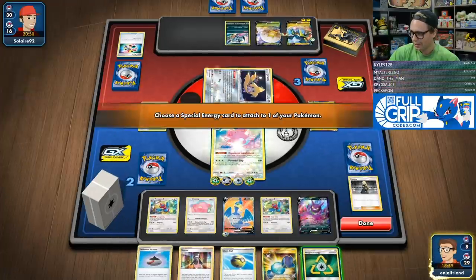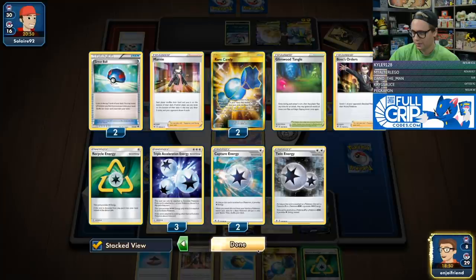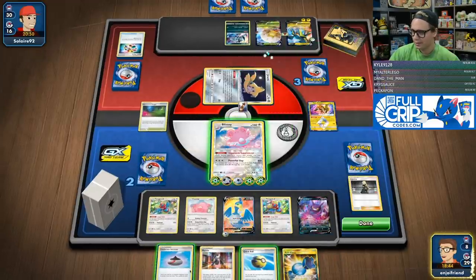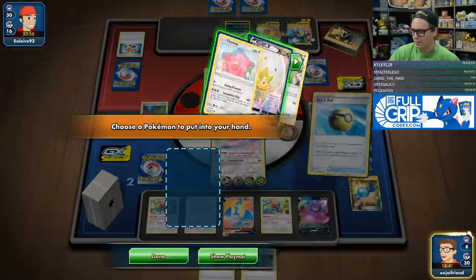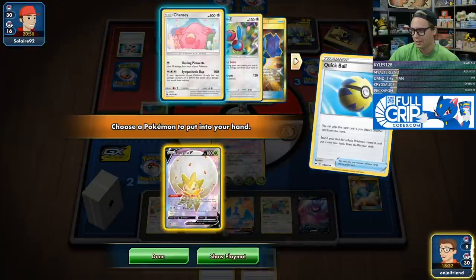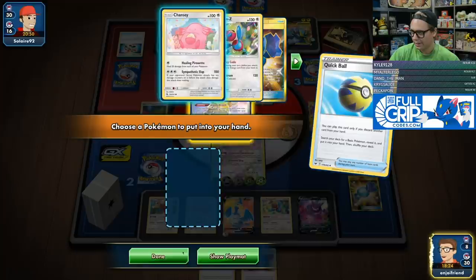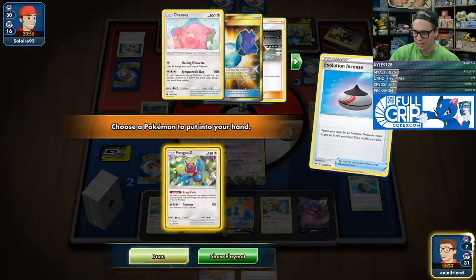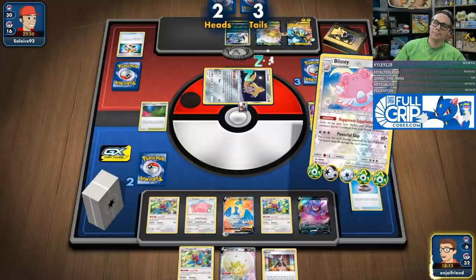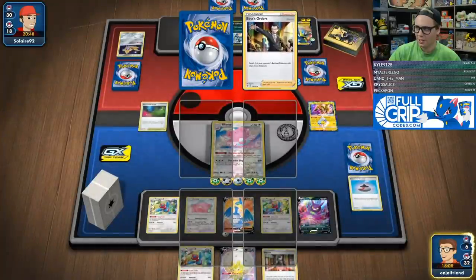I'm just going to put one onto the active. I should have at least some Twins left and some Capture left. I can afford to put both up — I just want to be careful so that I'm not in a situation where something gets Bossed into the active and I lose from deck out. Then grab the Eldegoss. Evolution Incense, take that. Going in with a Powerful Slap, chat. We've done it! We'll take our 240 damage there and then all we have to do is Boss for game, baby.